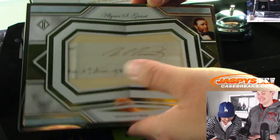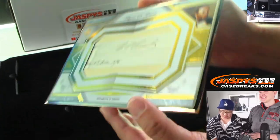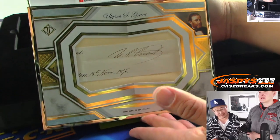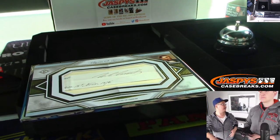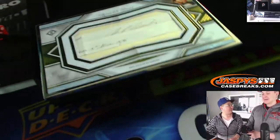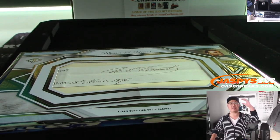That's wild. A great general, questionable president from what I understand — but excellent general. Kind of looks like Chris Berman. Is he on the $50 bill? Yeah, the $50. Tubman's on the $20, I think — Andrew Jackson's getting removed. He looks like Chris Berman — rumbling, stumbling, whoop! Tyler Stumpf with the Ulysses S. Grant — that's an amazing one. All aboard the Big Hit Express!